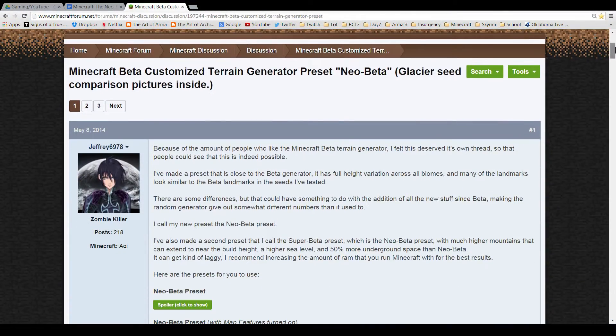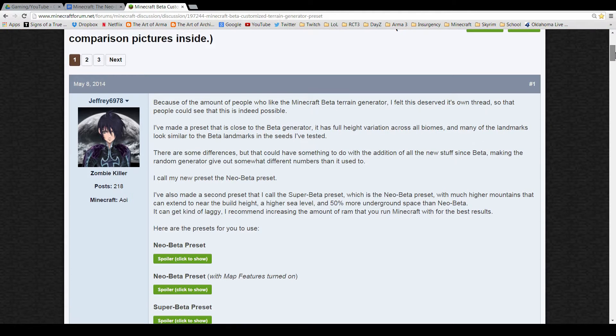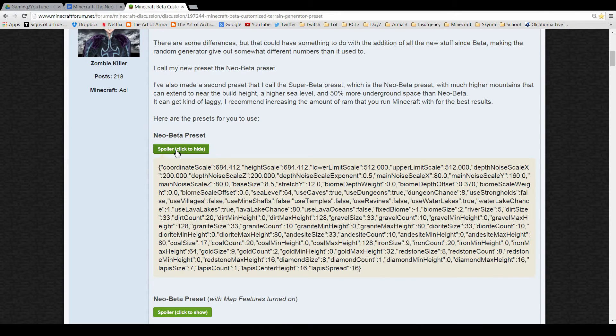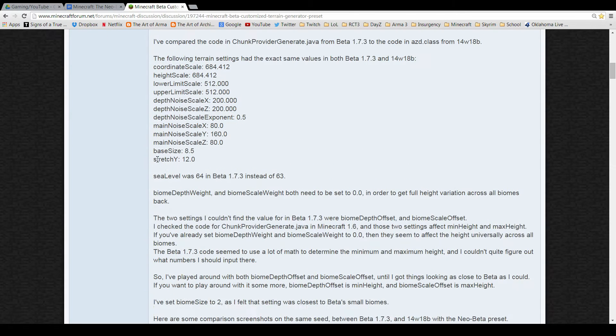A few days ago, I found a thread about a new beta terrain preset on the Minecraft forums created by someone named Jeffrey6978. Using the world customizer, he created a preset that returned to the old Minecraft beta 1.7.3 style terrain, but kept all of the current Minecraft biomes. He calls it Neo Beta.